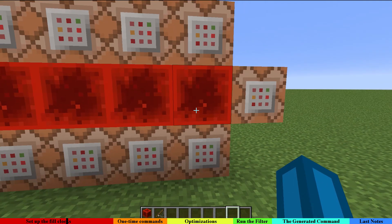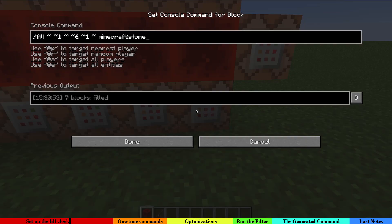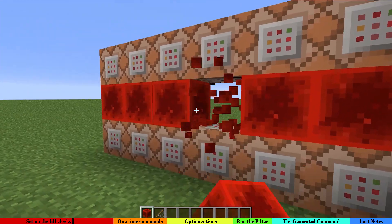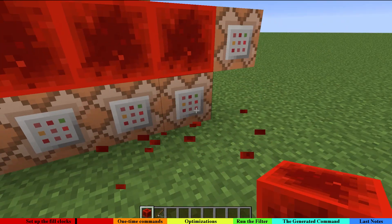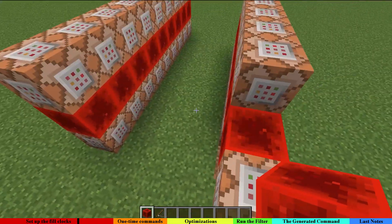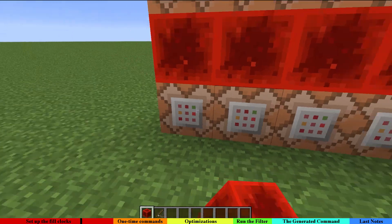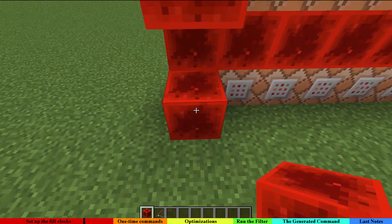The first thing which is important is to deactivate the full clock, so we have to first disable the stone part so all of that stays with redstone. Then we have to delete these command blocks so that the filter doesn't accidentally include them. We're going to do the same for the second clock — you can actually have as many clocks as you wish.